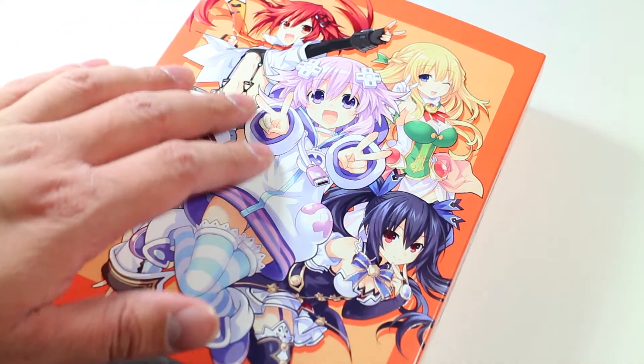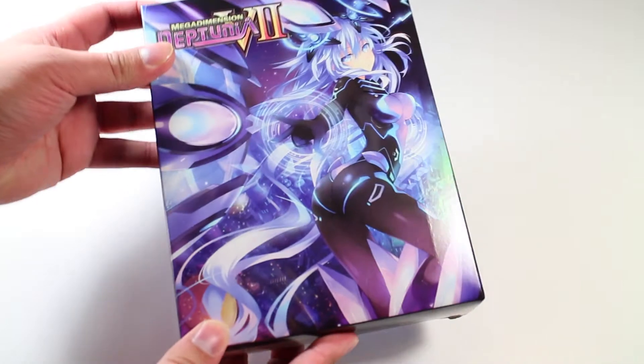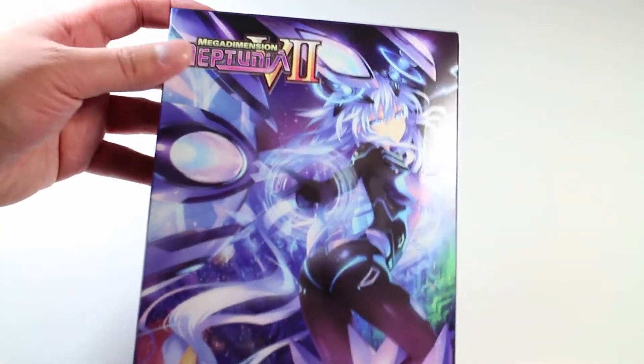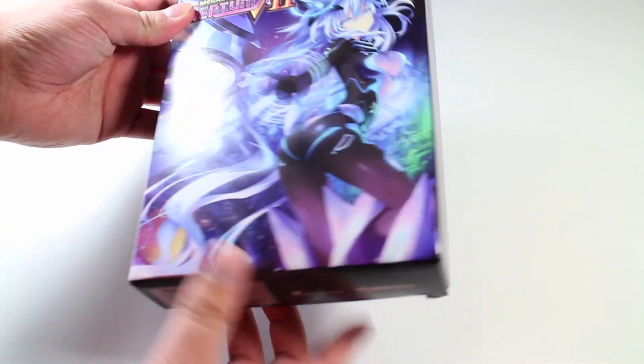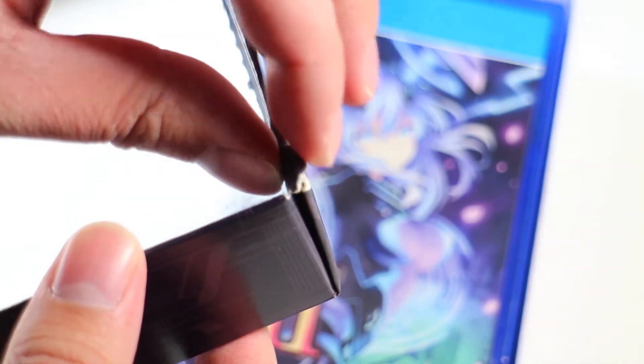It's like I'm touching them. The actual box shows Neptune in her new next form. Thanks for that, by the way — how does damage like this even happen?